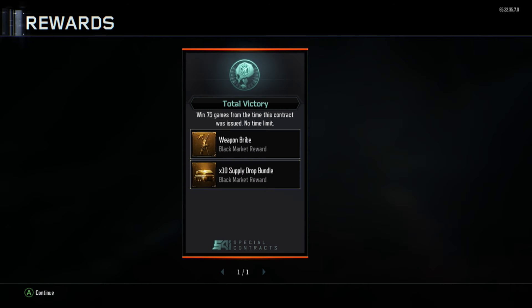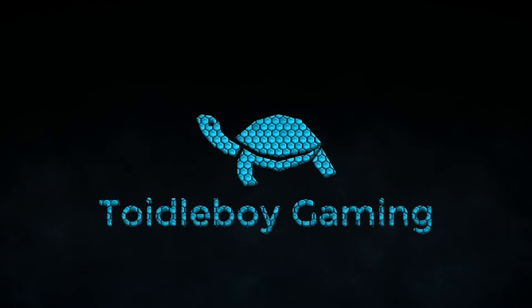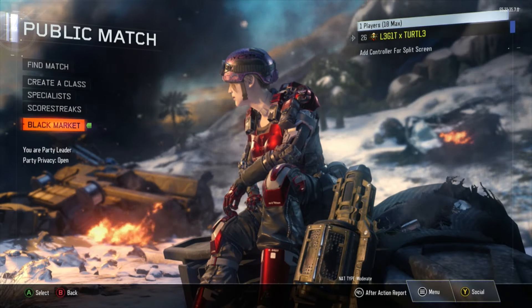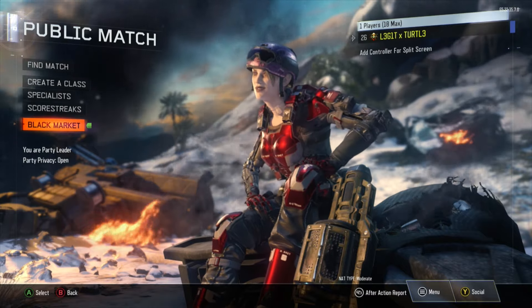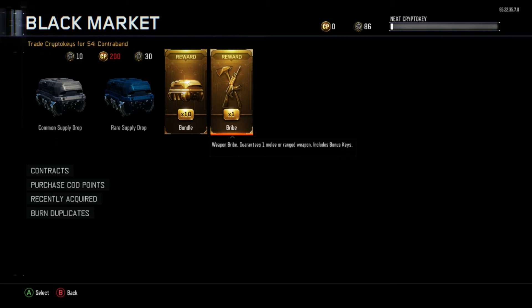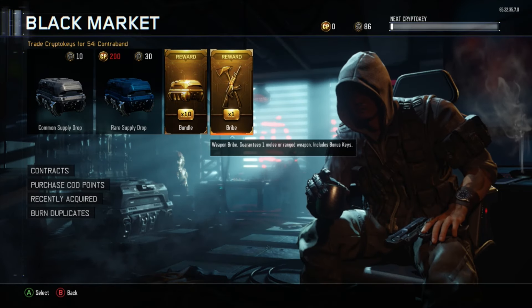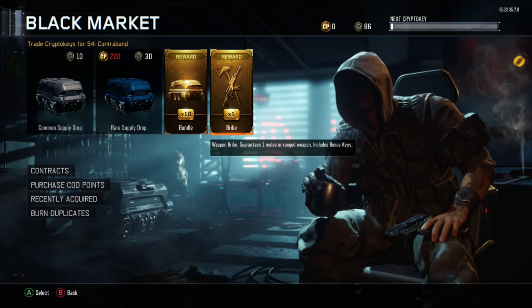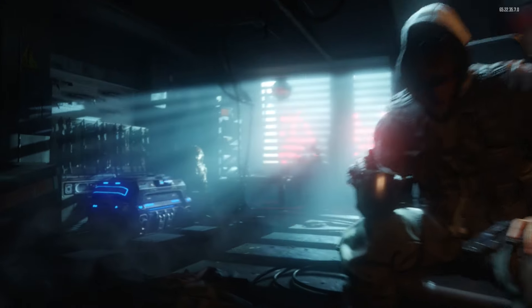Would you look at that sweet reward — good to be back. What's up guys, it is Twitter boy here today. We have gotten the 75 kills, we are done. We're gonna be opening up 10 rare supply drops and then the weapon bribe, just like last time. Hopefully we can get something better than a freaking wrench this time. Enough with the talking, let's dive in.